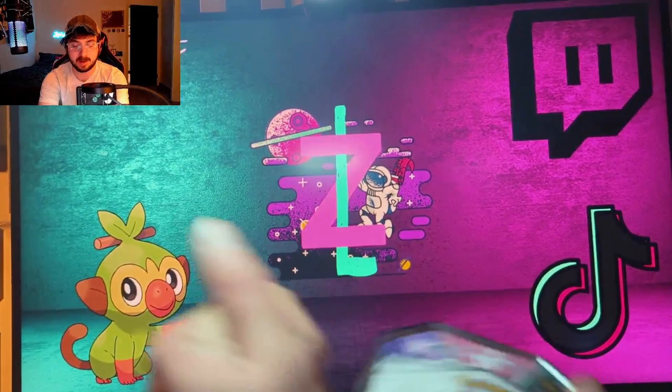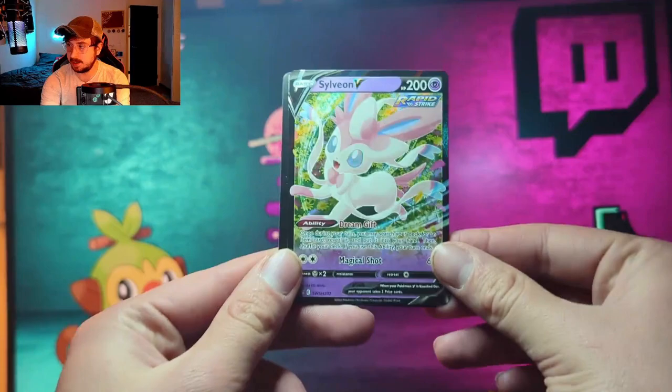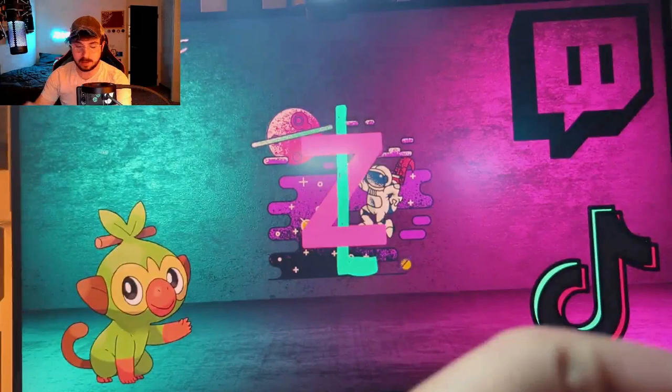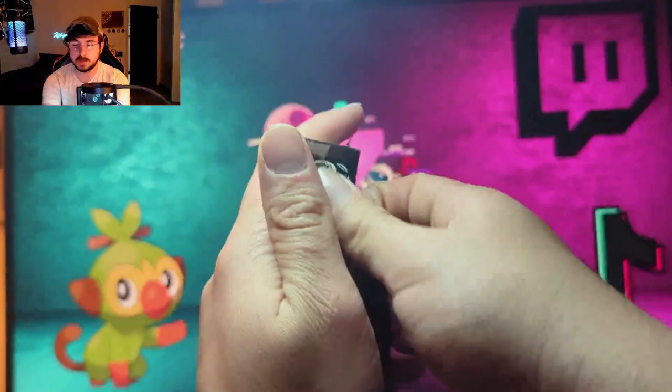Up next we got the Sylveon V tin — crack this one open real quick. Remember, kids, always be safe around knives — they are very dangerous. Here we go — we got the Sylveon V tin. There's the super awesome promo and the code card. Same four packs, same art — really cool.